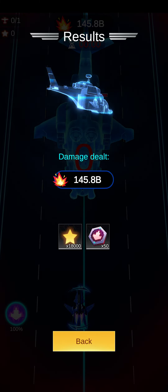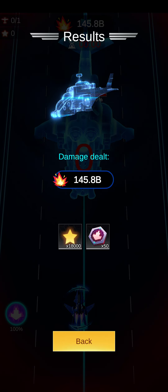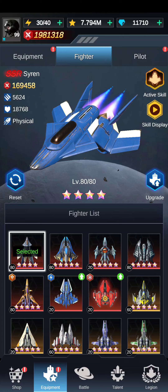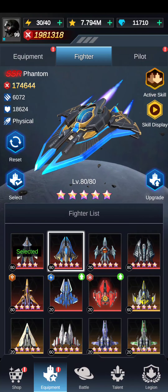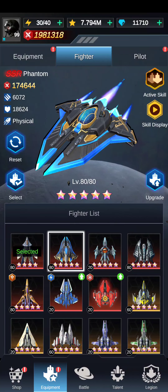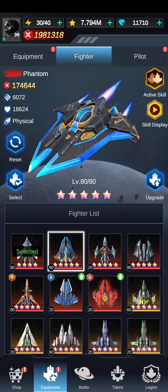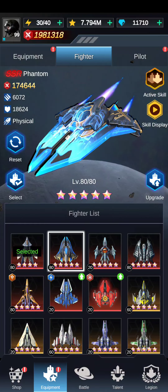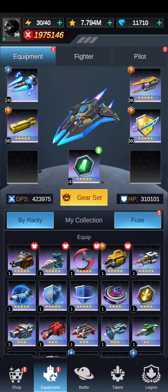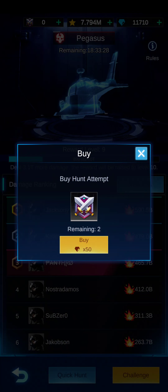Now let's do the Phantom — everybody screams Phantom with the Thor main gun. I just wanted to test and see why the other ships work better on other legion bosses versus this one with Siren and Phantom. I'm going to put the Phantom on, select it, go back, and confirm I have the Thor main gun equipped with Phantom. Let's see if we can beat the Conqueror score.